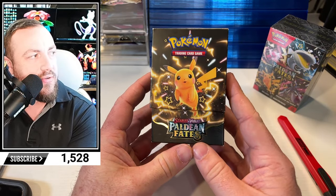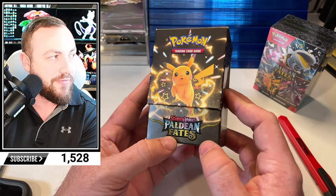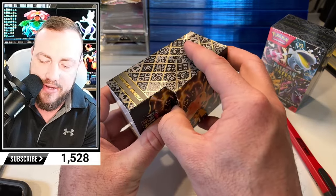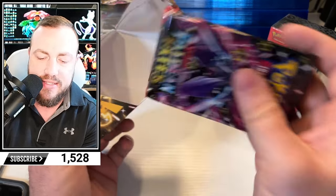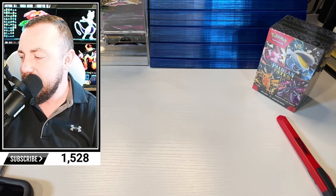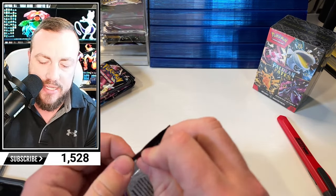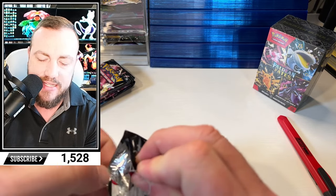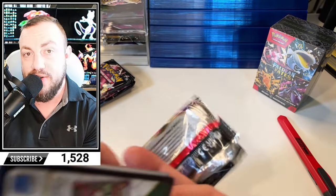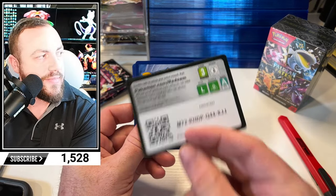These boxes are the coolest — the black and yellow, it really pops with the gold foiling. Opening it, I feel like I'm breaking it. Let's get these out of the way. We're on the hunt. We need the Mew and the Charizard. We need a lot of cards, but we for sure need those two.